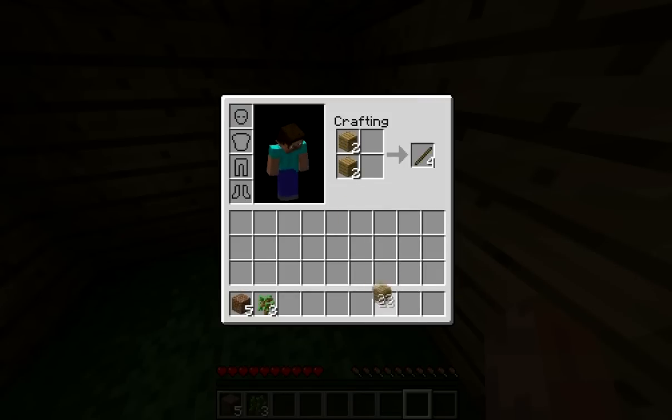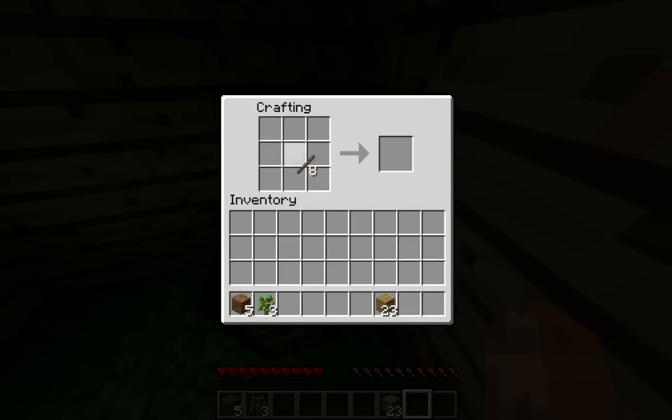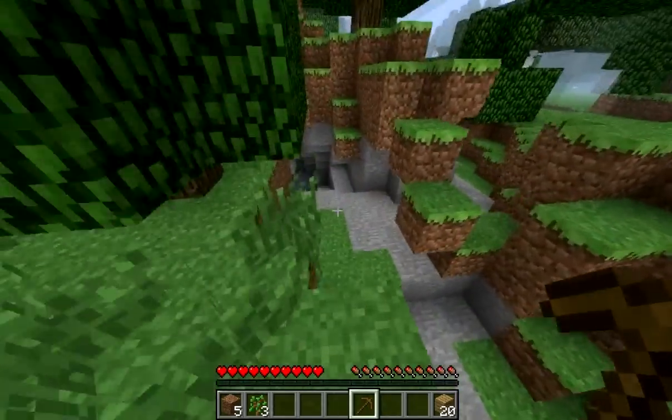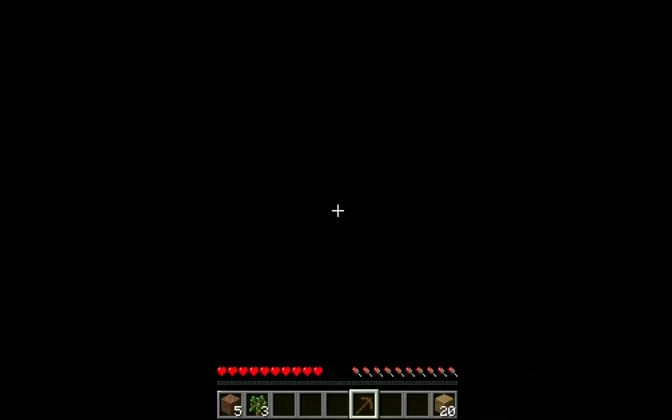In order to make a pickaxe you need some sticks and bits of wooden planks. Then we're going to go and get some coal, because coal is important for making torches, which you really need both during the day and during the night. So I'm just going to dig this coal out — pretty simple, just using my wooden pickaxe.